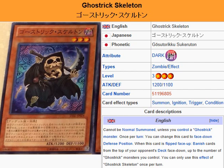What we're looking at here is Ghost Trick Skeleton. It is a Dark Zombie effect monster. Level 3, 1200 attack, 1100 defense.